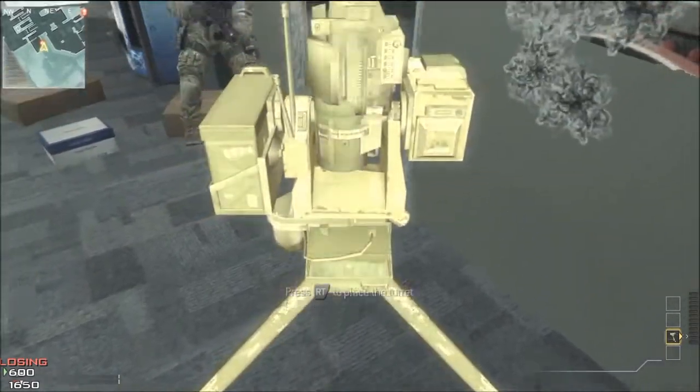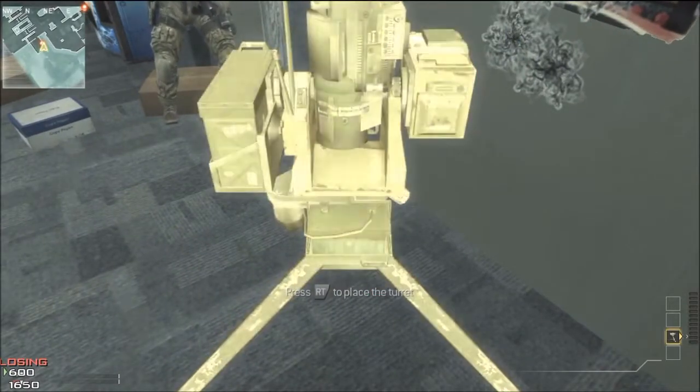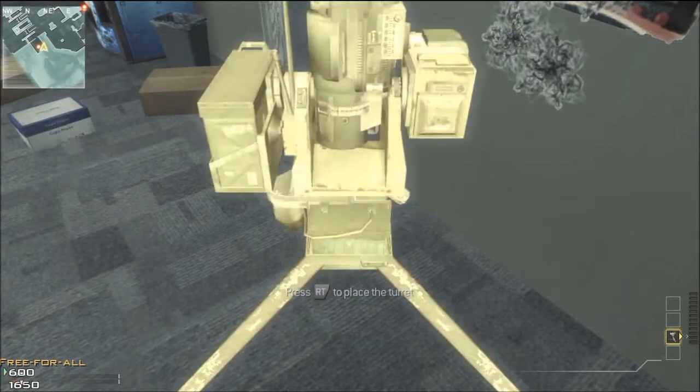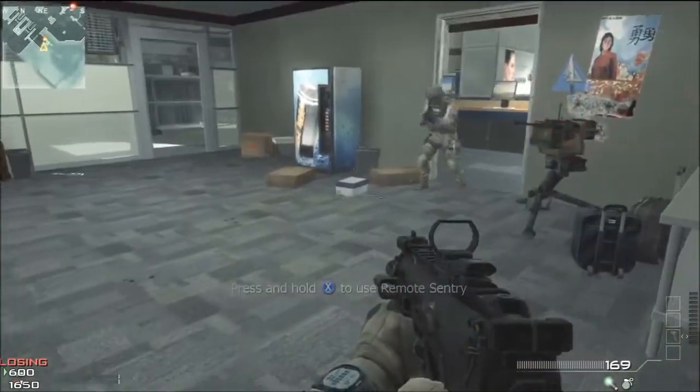Line it up with the two opposing legs right next to the wall. Once it turns green or gold, go ahead and plant it there. Then open up your laptop and it will turn and breach the wall, and you'll be able to see any enemies coming down this lane of fire.